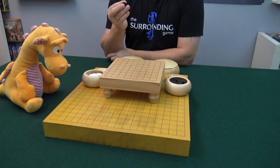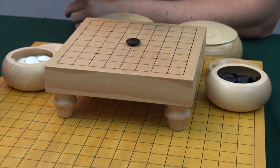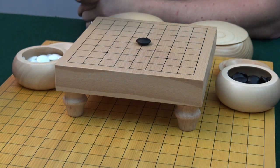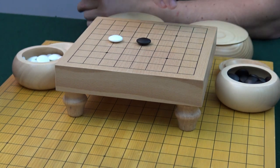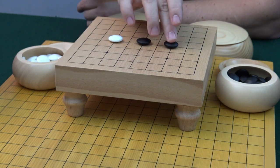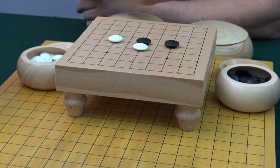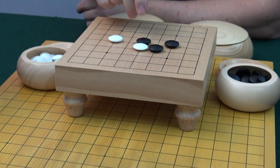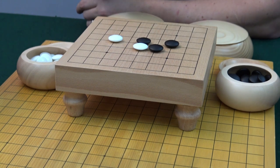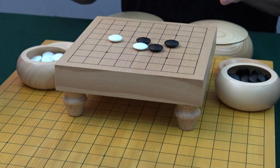Black always starts, and you have the freedom to place anywhere on the board. One common opening is right here in the middle — that gives a lot of flexibility, and white has to decide what side he wants to play at. Black can respond however he wants. As soon as white gets in contact with black, it starts to get complicated because then there is fighting. Black has to respond because black doesn't want that stone to be surrounded. Usually it takes a few moves first, when the opponents circle around each other and try to build influence for the upcoming battle.